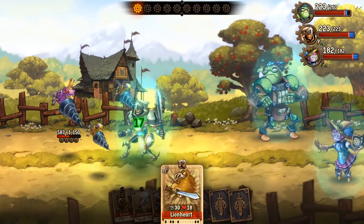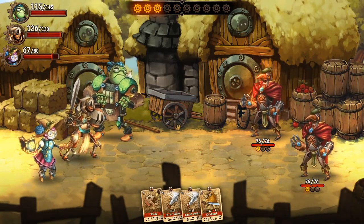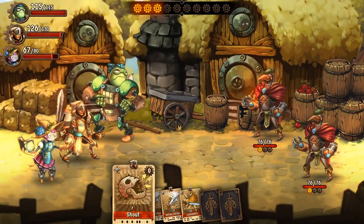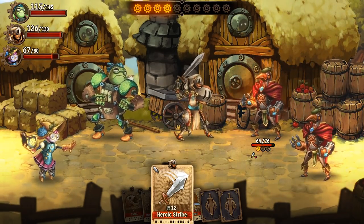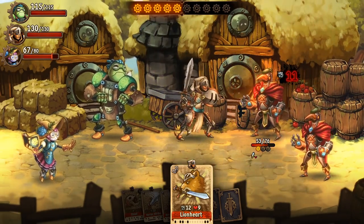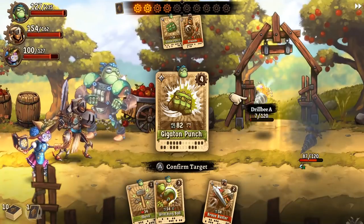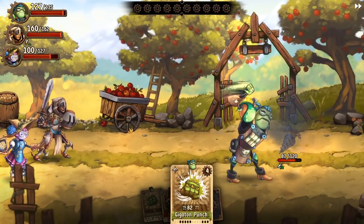The combo system runs on that same allure. If you play a set of three cards from the same character within a turn, you unlock a bonus fourth special move known as a heroic chain. As someone who enjoys pulling off combos in tabletop card games like Pokémon and Yu-Gi-Oh!, I was cheering after every heroic chain. Some cards also incorporate synergy between characters, but there's such a low amount that it's difficult to strategize around them.